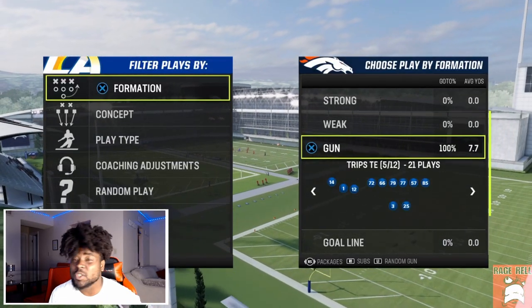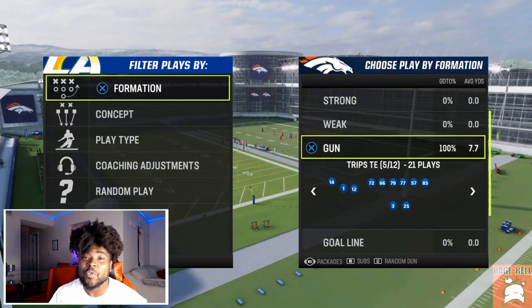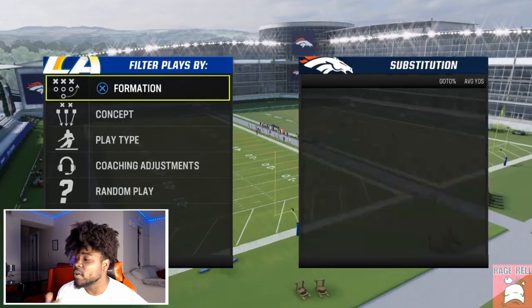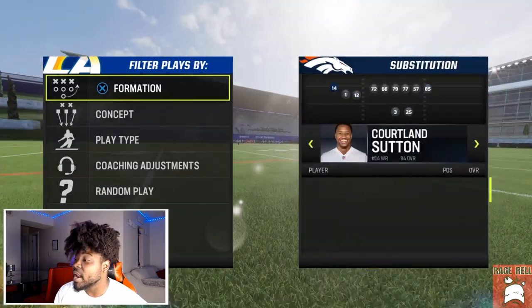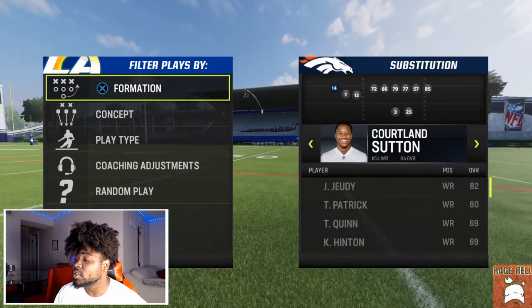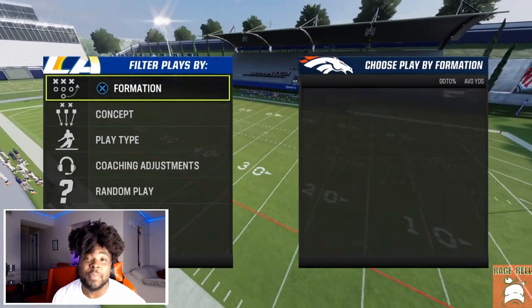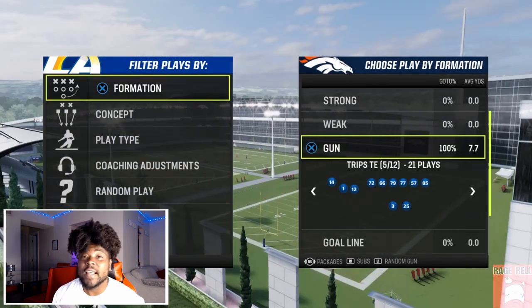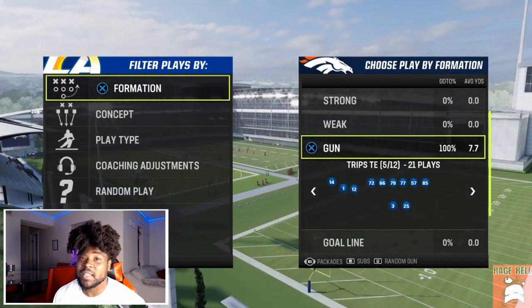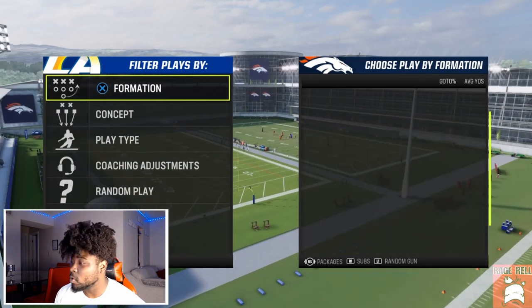In this video I'm going to show you how to bomb just about every single coverage inside of Trips Tight In. First and foremost, as personnel you really want to have your fastest receiver in the slot — I'm leaving Courtland Sutton there who has 91 speed just to show you it's not necessary. Speed only really matters if you're talking about man or match coverage.